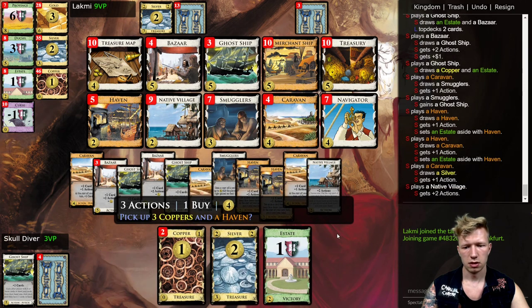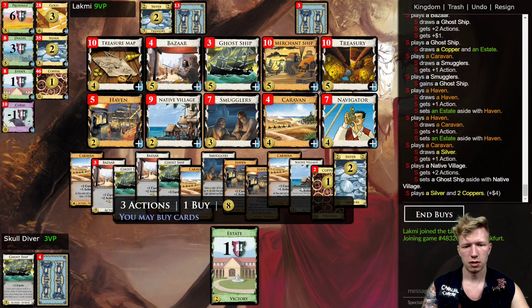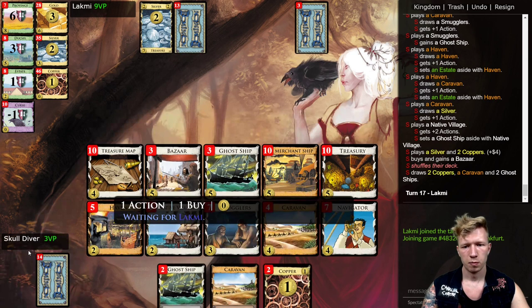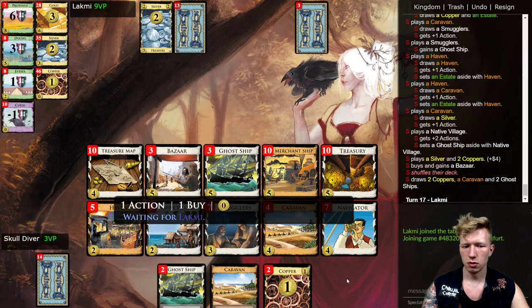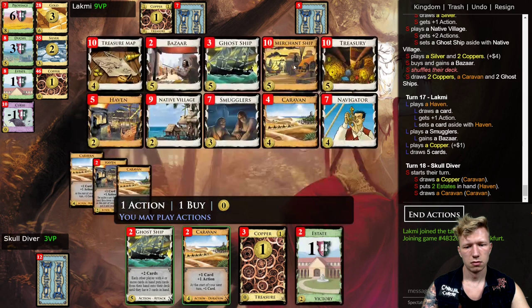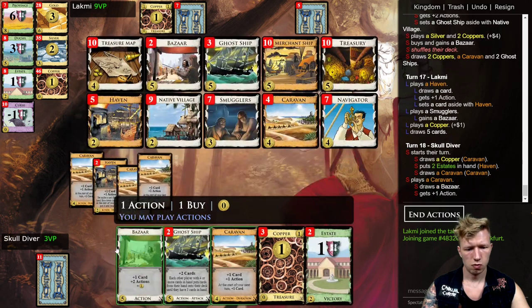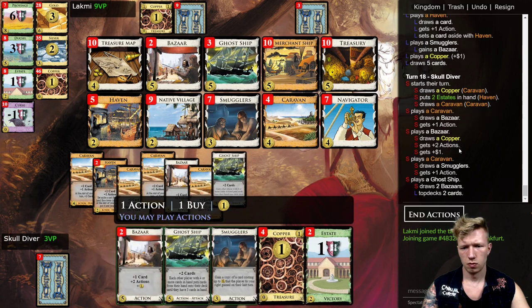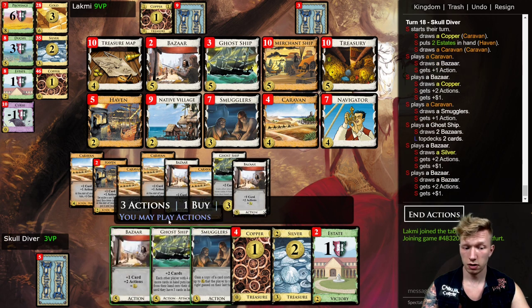They smuggled the Ghost Ship — perfect. I have to set aside the Ghost Ship from my hand, which is less than ideal, but oh well. We are doing great here. They smuggled the Bazaar last turn, so I can smuggle it back, which is great.